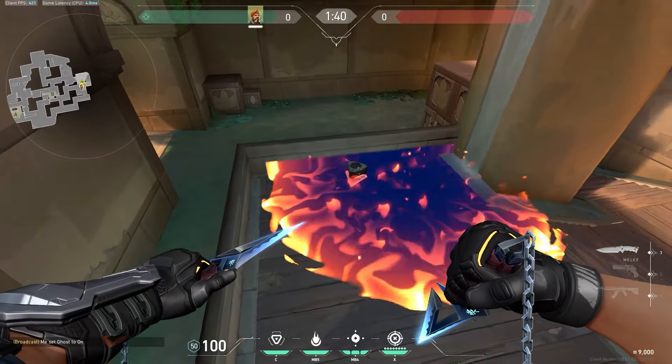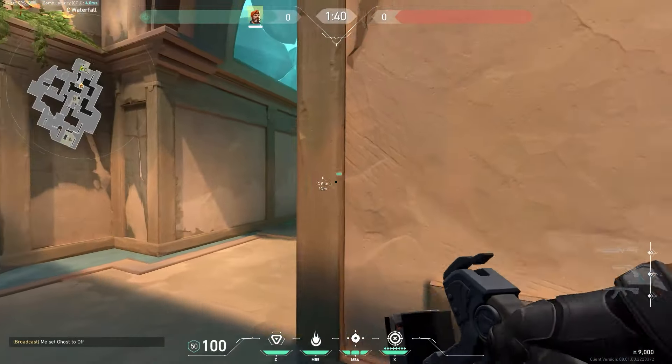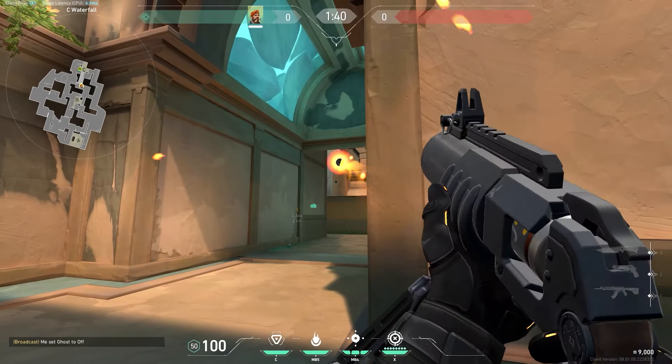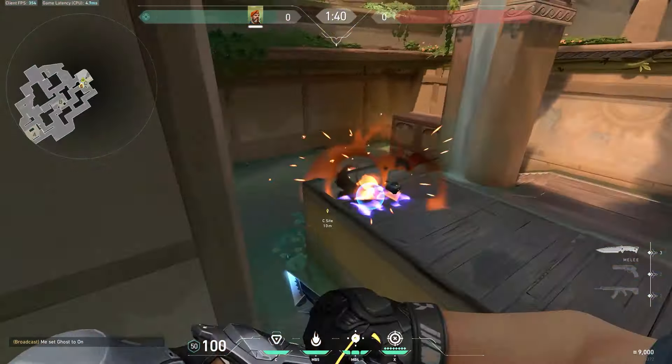Same thing from waterfall — just simply shoot against this pillar and it'll cover the plant. And if you want it to cover this corner right here, then just come over here and shoot it a little bit higher. Pretty much, the bank mollies off this pillar are so useful for Brimstone, it's unreal.